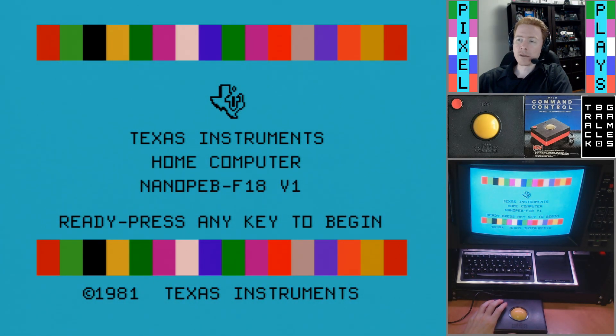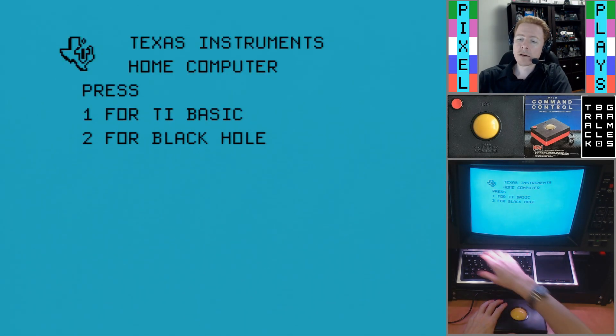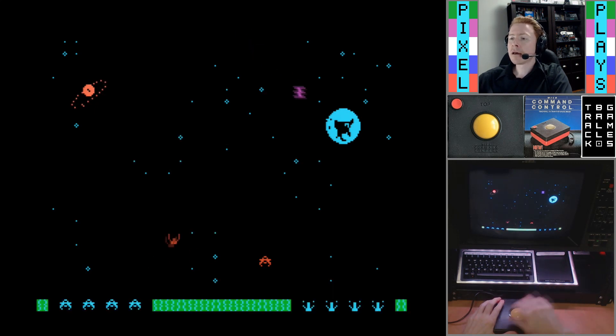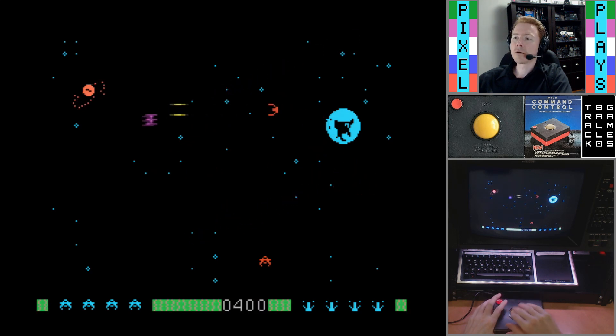The next game I'm going to look at is Black Hole, which is one I was fond of as a kid. Here, likewise, we have two-dimensional control over a field of play with per-pixel positioning, so it satisfies all the basic criteria.